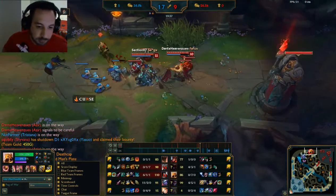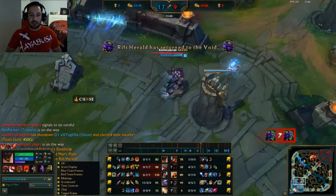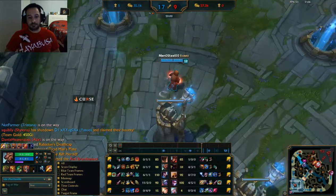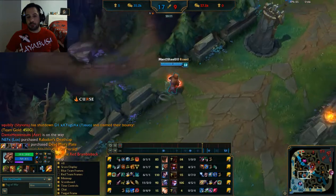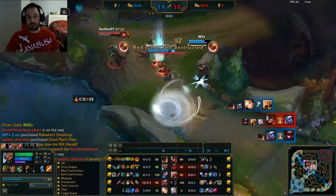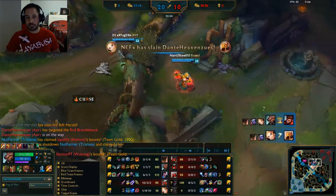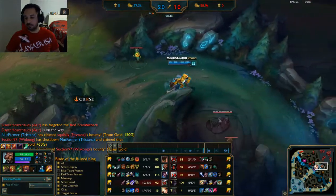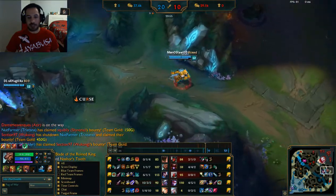But don't worry, round 2 is coming up pretty soon and we get her back pretty easily. At this point we're going to complete our jungle item and go for a tank item. What we want to do is get a little tanky, going for items that give tankiness but also a little extra damage. The jungle item is good for that because it does give you damage and increases all your bonus health.